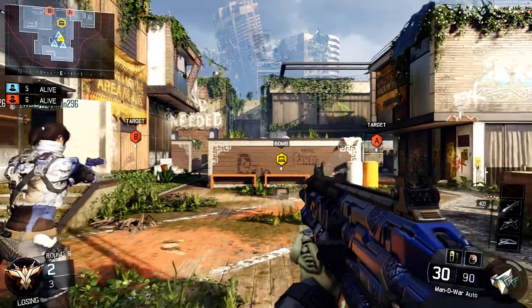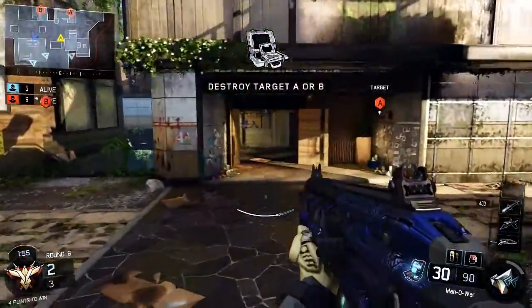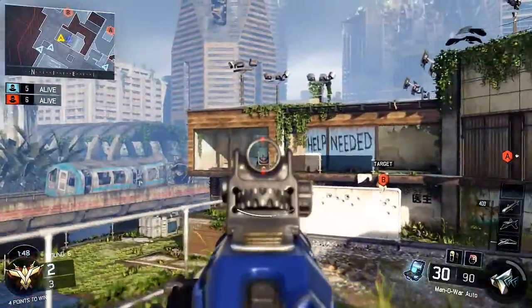Hey guys, what is good? My name is Chris, otherwise known as Hypocrisy, and welcome to another video of mine. Today it's going to be a 1v4 clutch breakdown on the map Evac. I'm using the Man of War, a really good assault rifle, and I do recommend using ARs on this map.